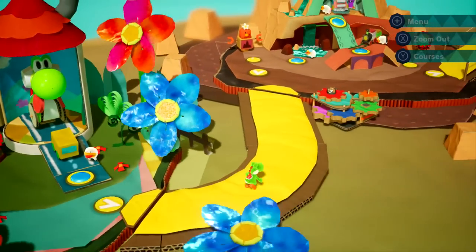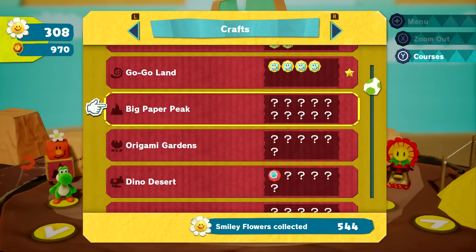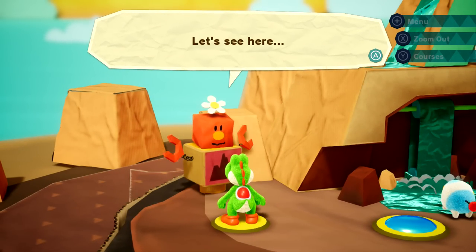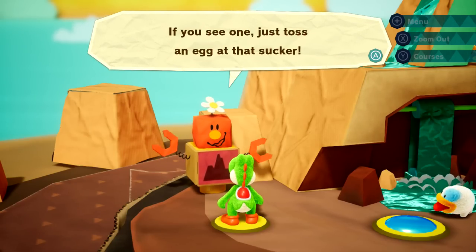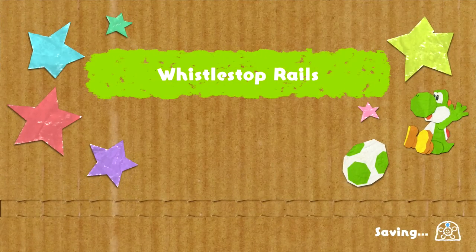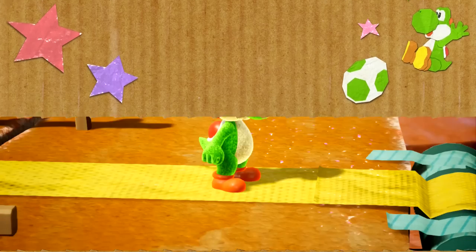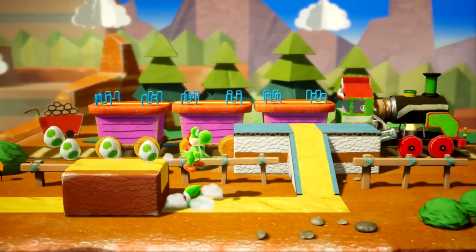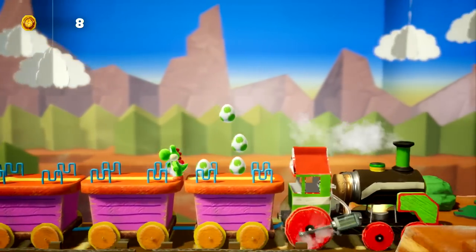Moving on to the final area of today's episode — Big Paper Peak. There are ten souvenirs here in total! Let's get started. Could you help me find some souvenirs in Big Paper Peak? I'd love a curious rock, please — you might see it during a train ride. That's going to be on this level on the front side, and I've seen this rock before.